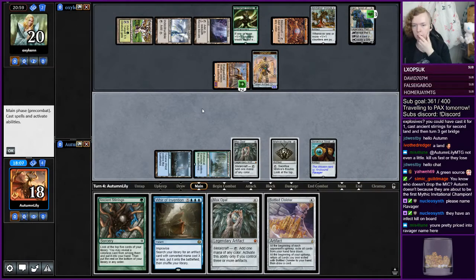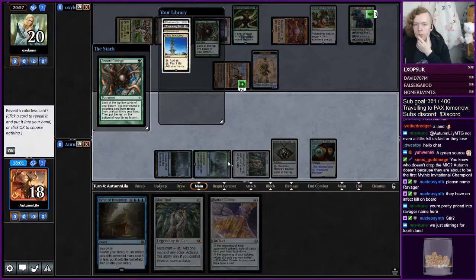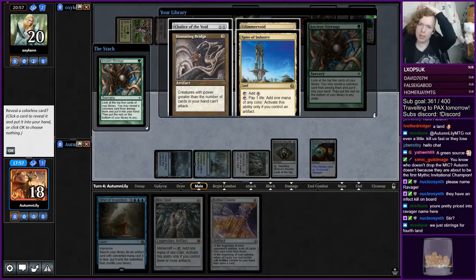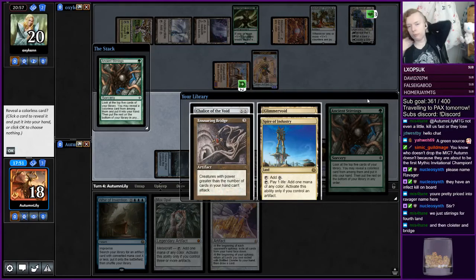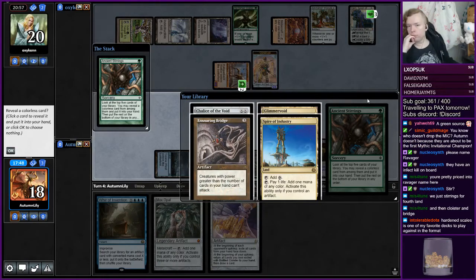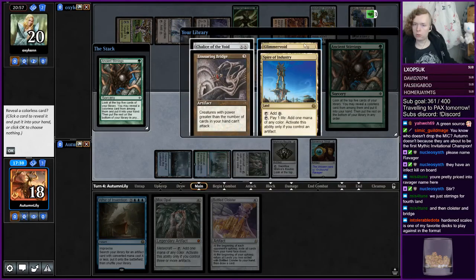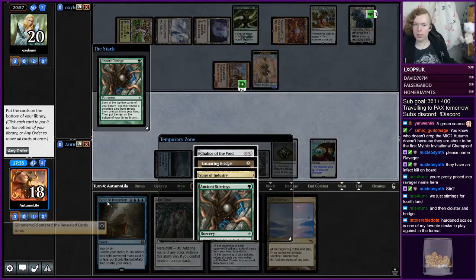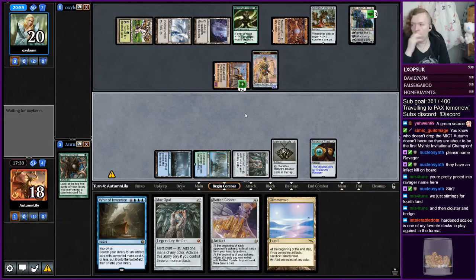Then we need to draw a zero... oh no, because we have the Mox Opal, so we can actually go get Bridge next turn. I can also cast Stirrings here, which is nice. We need to get a land because we need to empty our hand. We need to empty our hands — we really just want to get this Glimmer Void. As much as I'd like a Chalice or a Bridge, I just need to empty my hand as fast as possible, and having another land in hand helps with that.